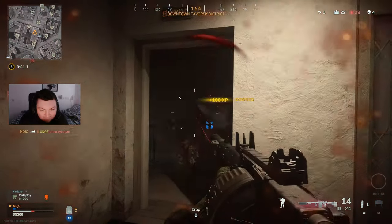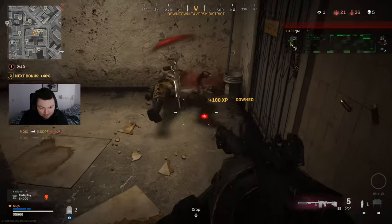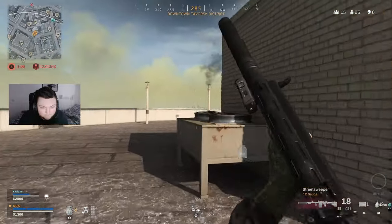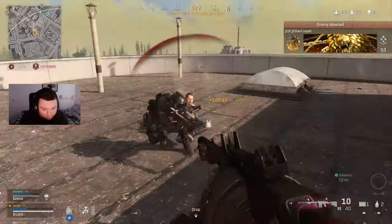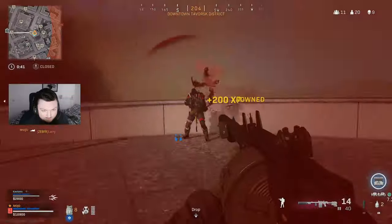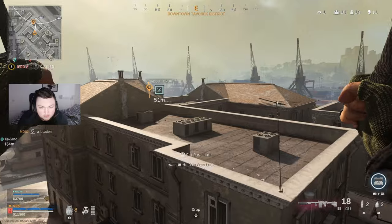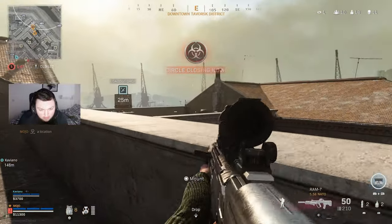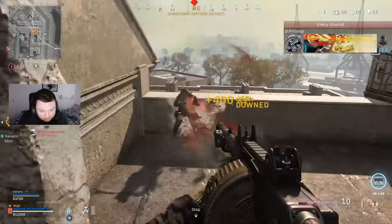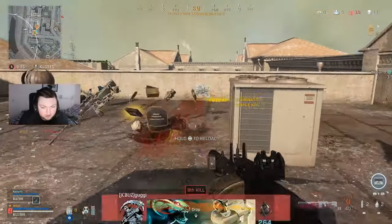I don't have a gun, bro. I'm in the room by the elevator. The other guy's to the right. Hey, where's bro? You can get up here. There's a guy downstairs.